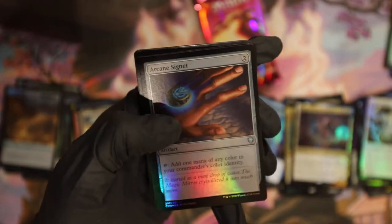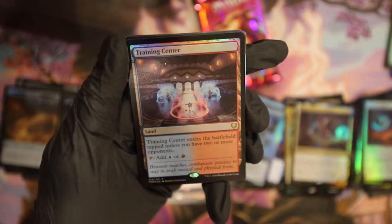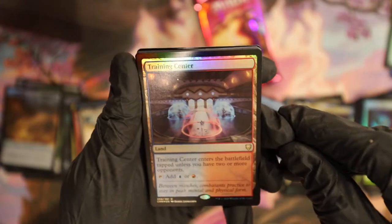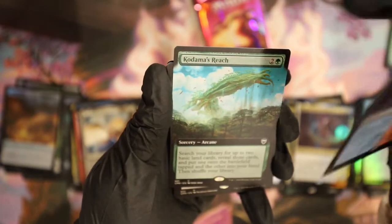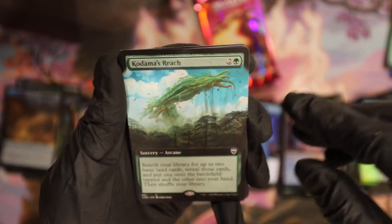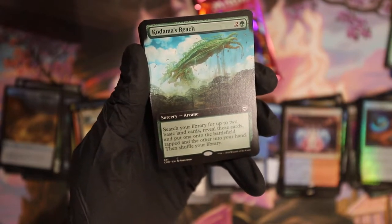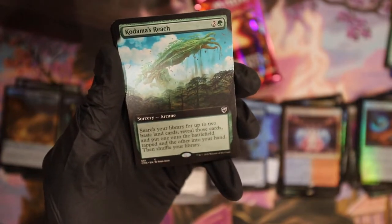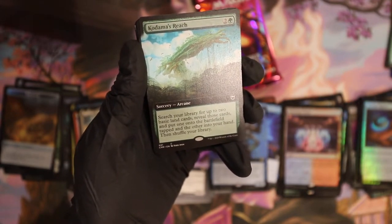Training Center — the lands should be pretty decent. Training Center regular is $9.96, and the foil is about $12. Nice! Kodama's Reach with John Avon art — this is a cool card. It's one of those like Counterspell cards not in the regular set. The non-foil looks like a buck.